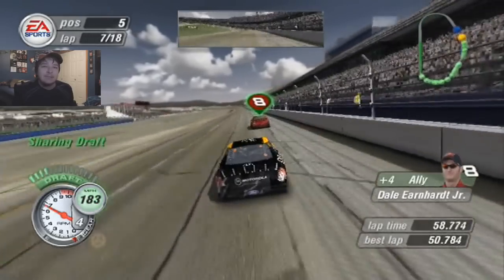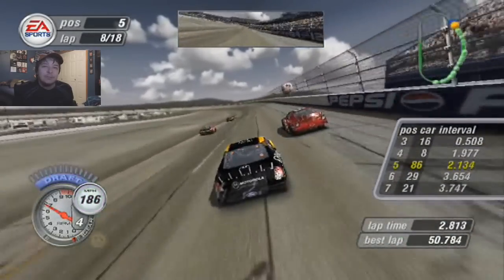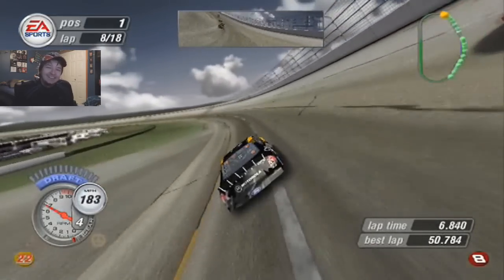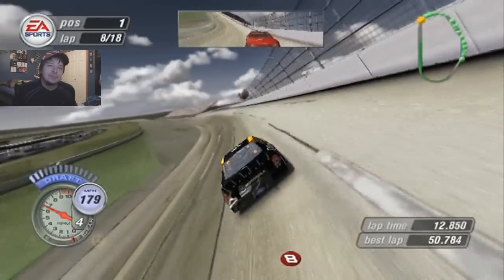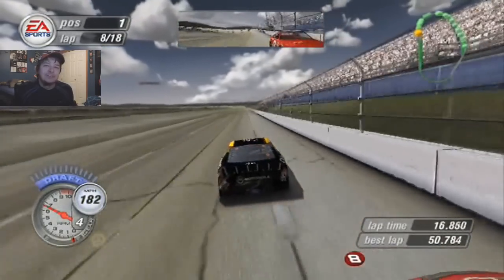Now we got some people exiting pit road. We got a massive run on Junior here. We're going to go to the inside, go for Junior for the lead virtually — and we get the lead! Yes! Oh my gosh, we can do this. We clear Junior. All right, so now it's time to block Junior as much as possible.